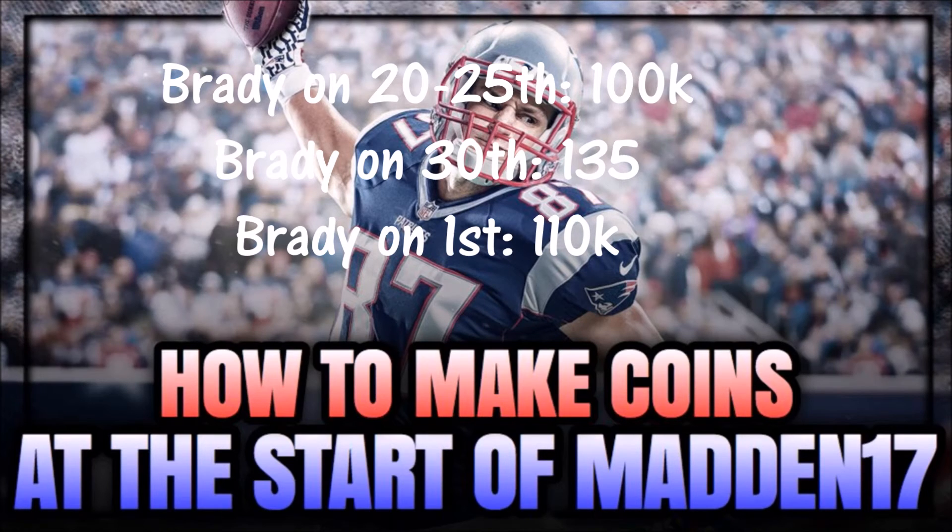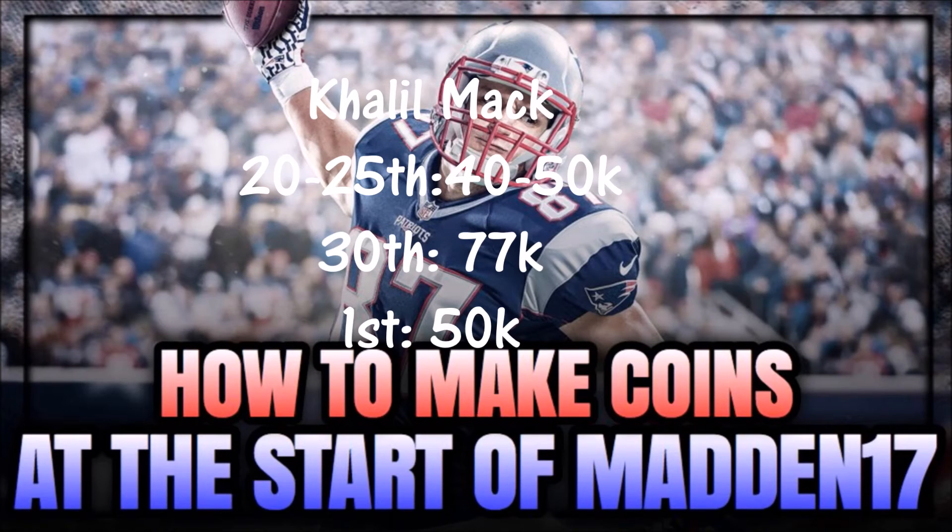If you guys are going to hold on to your players, make sure to hold on to them until about 5 to 6 days. Because the first day people are already selling their players, they're going to be the cheapest they are — unless you happen to get somebody like Mariota or Gurley, someone that's really hyped up. The price is going to be pretty high. Like, I pulled a 76 overall Mariota the first day and I sold him for about 16k; after a week he was like 5k.